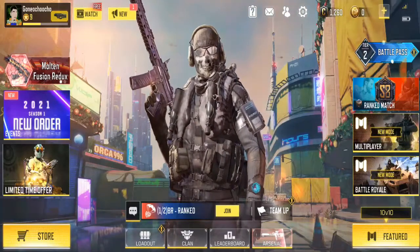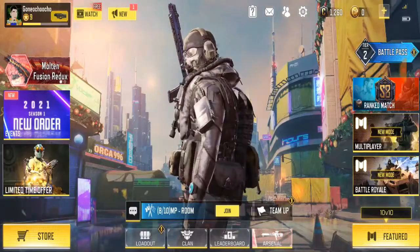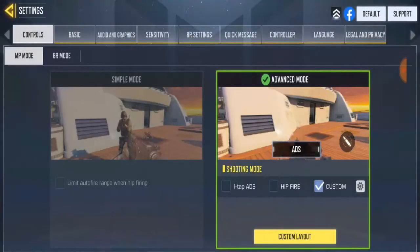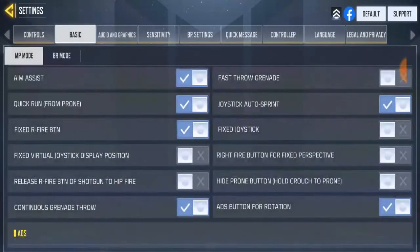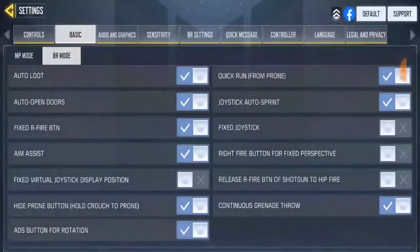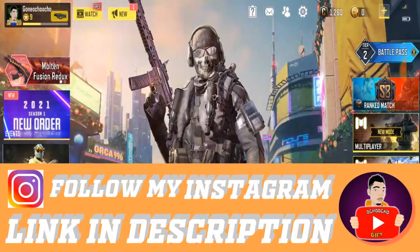So, how to enable the prompt button — I actually already have it on, but I'm going to go ahead and disable it so I can show you guys how to enable it. I've disabled both multiplayer and battle royale prompt buttons, so they're both off now.